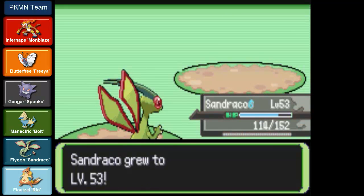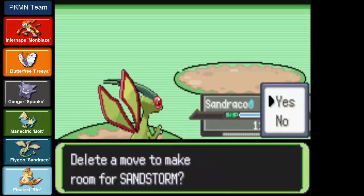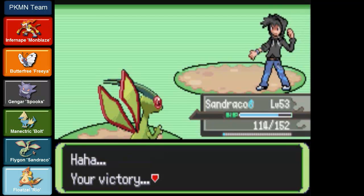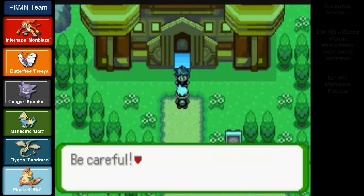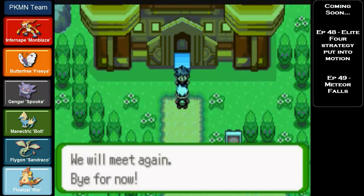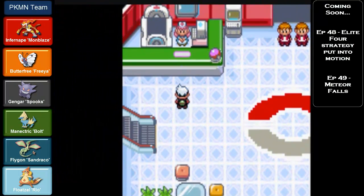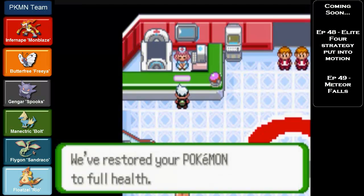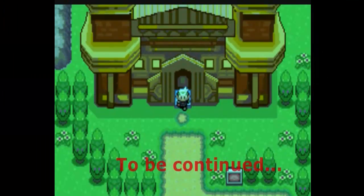Sandrako levels up to level 53 and tries to learn Sandstorm - not interested in that move. As I mentioned in episode 43, I won't actually be challenging the Elite Four and the Champion just yet. I'll be including a couple of episodes after this - episode 47 - showing my strategy, going back to the Move Deleter, getting rid of HM moves, and teaching Spooks and Bolt moves like Psychic and Thunderbolt. In another episode I'll be heading back to Meteor Falls to obtain a couple of TMs. Next time on Flora Sky in episode 50, we'll be challenging the Elite Four. See you then, goodbye!